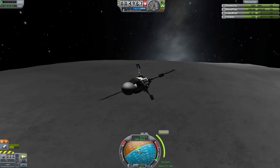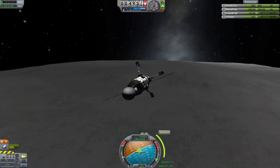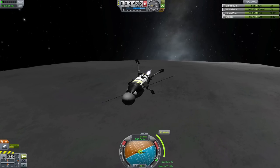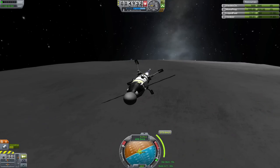When you reach your periapsis, you want to kill your horizontal velocity, but as you do, you'll start falling straight down towards the planet, which means you'll have to burn upwards to make sure you don't hit the ground too hard. You can do one and then the other, but the smarter and more efficient way to land is to do a reverse gravity turn of sorts.